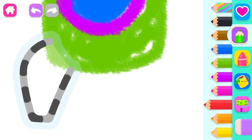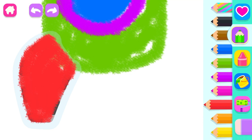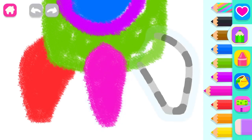Now draw a fin for your rocket. Red. One more. Pink. And one more. Red.